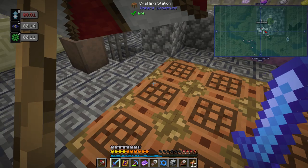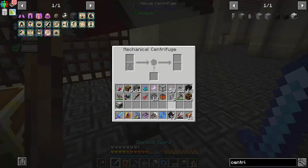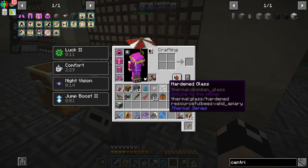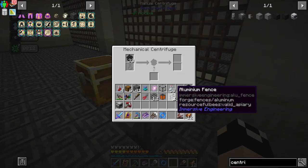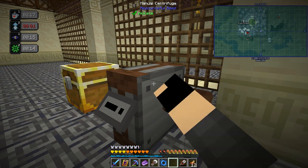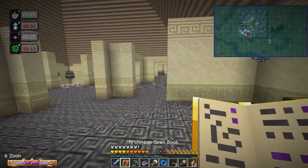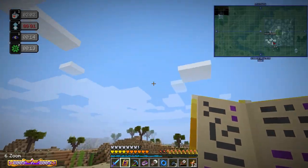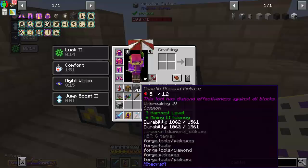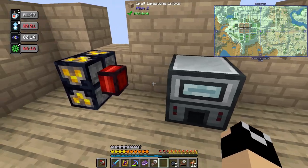Now we can grab some sooty honeycombs — we'll get those automated soon — and put them in. We need bottles. Shift right-click to process these down. A few bitumen chunks — that's the main thing we need. Processing the first batch over here manually, we'll set up power probably next episode. It's going to be a couple episodes to set all this up, but we did get all the initial Create stuff in place today — that's a really big deal.